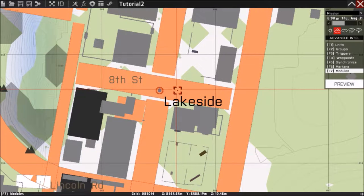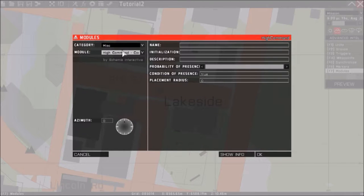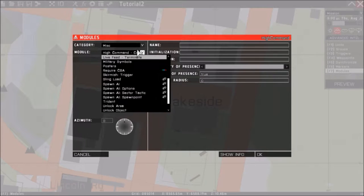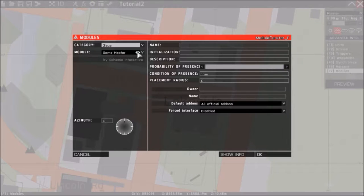Then like every other thing, we double click. So here it should be in the categories — we go to categories and we get Zeus. The first thing it's going to default to is Game Master. Game Master will basically let you put Zeus items down.